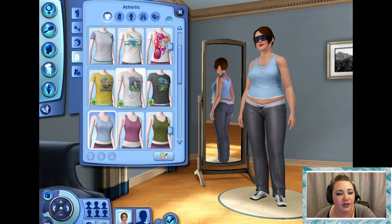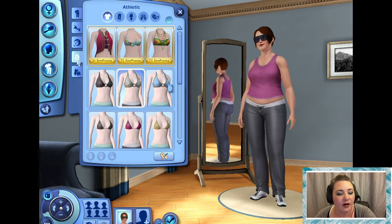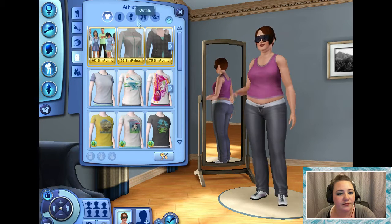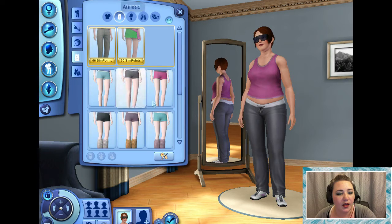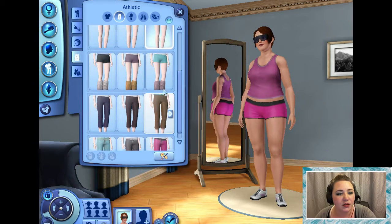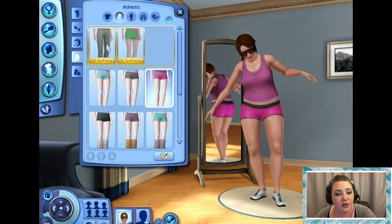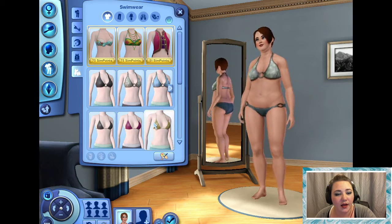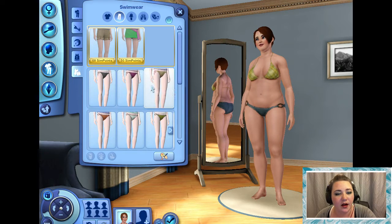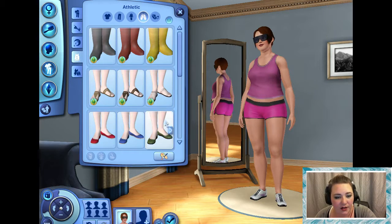Athletic — I always go with the tank top and the booty shorts. This just looks ridiculous, so just the booty shorts. I found this last time I made a character, I like it. Alright, she is wearing the pink shoes.